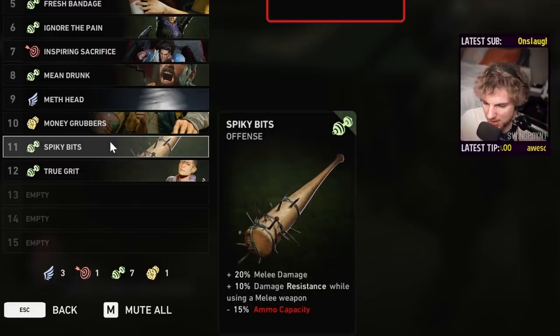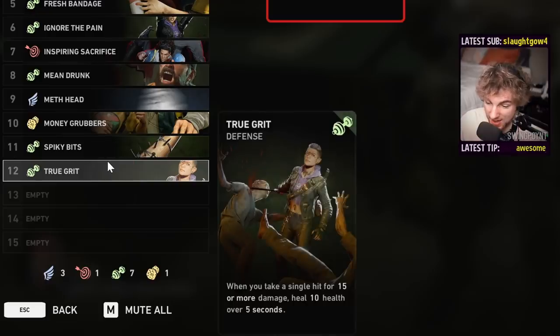Spiky Bits now does less melee damage and gives less damage resistance. True Grit was actually buffed — the healing increased to 10 health from 8.